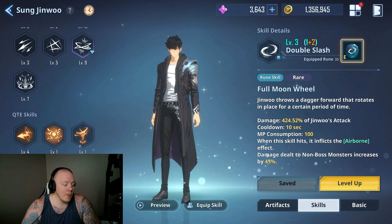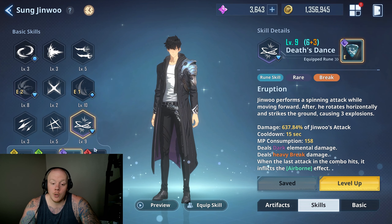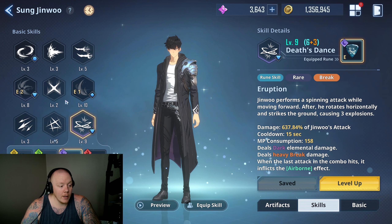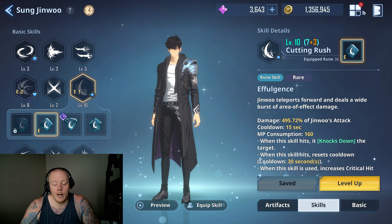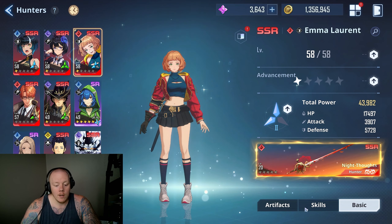Also on the topic of skills, make sure you're leveling them up. As you can see, I'm level seven currently on my ultimate and level nine here — you do gain skill levels from getting runes, so it's very important to craft runes as much as you can. I'm level ten on this one — it's crazy.